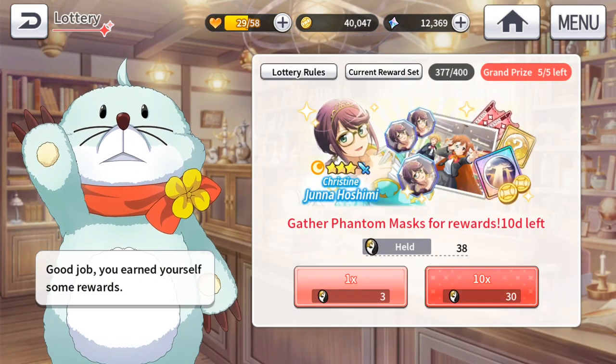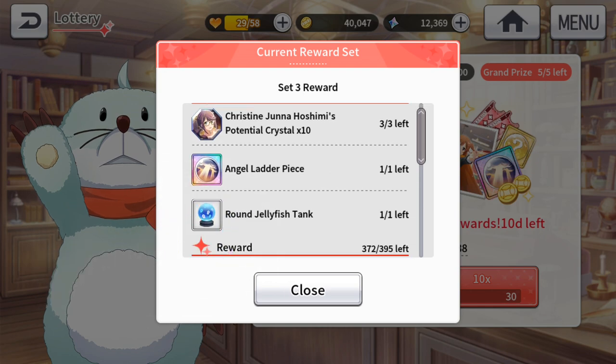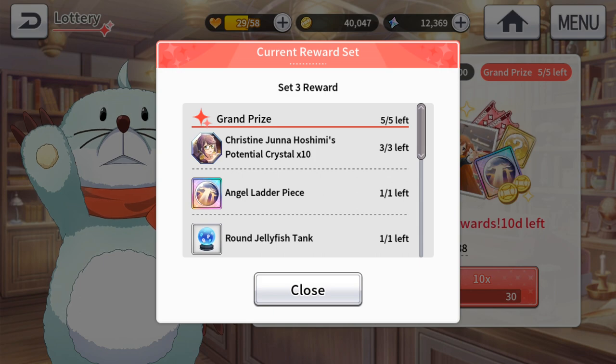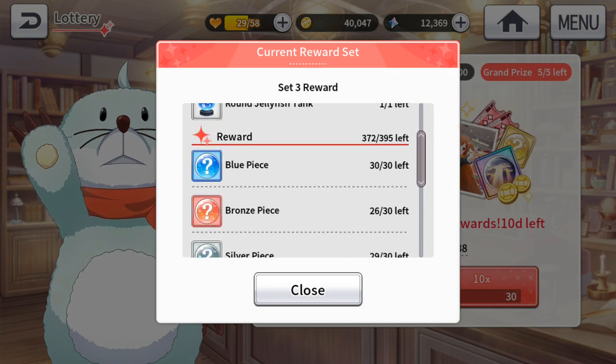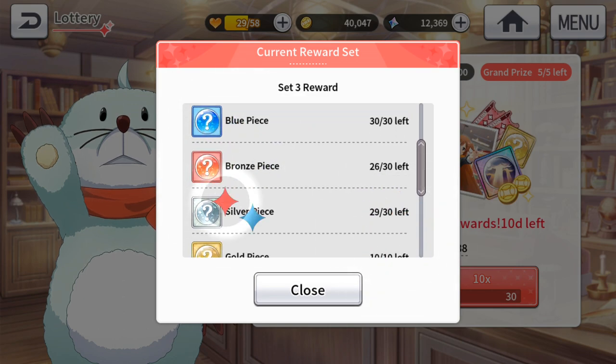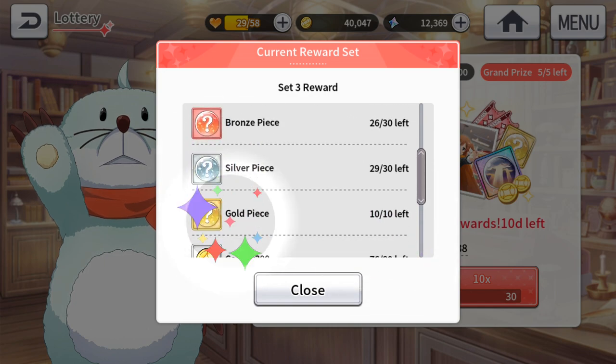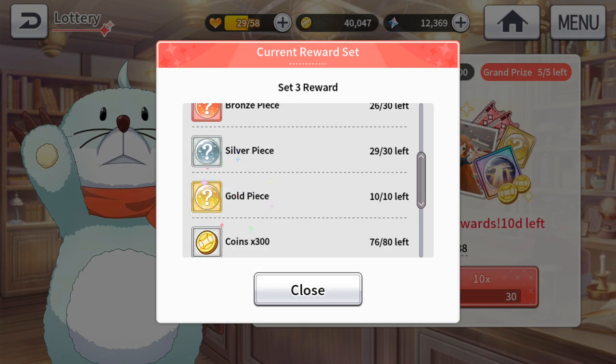Okay, let's look at the lottery. My current reward set — I'm on the third set actually, in my second day, so that's not too bad. This is what you can expect: ten potential crystals for every single set. Set 1 you get 10, set 2 you get 20, set 3 you get 30, and I believe it goes up to 40 and 50 onwards. They do drop blue pieces, bronze pieces, silver pieces, and even gold pieces on the third set. This is actually really quite worth it.